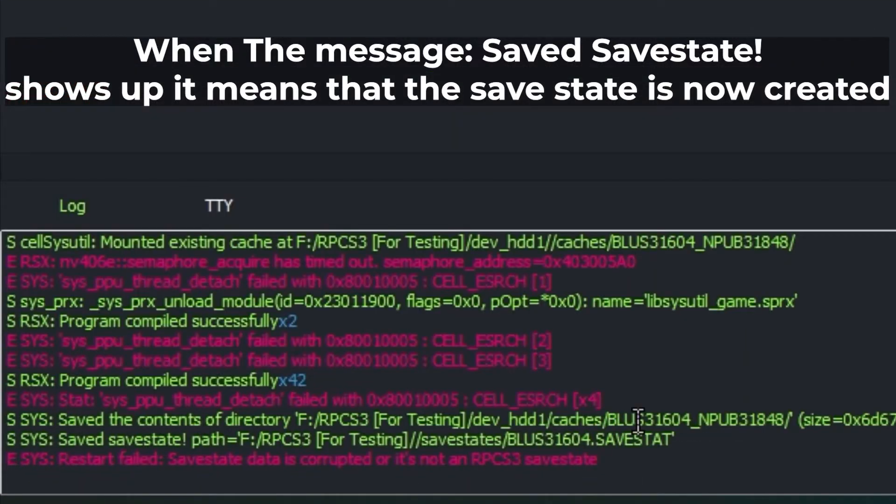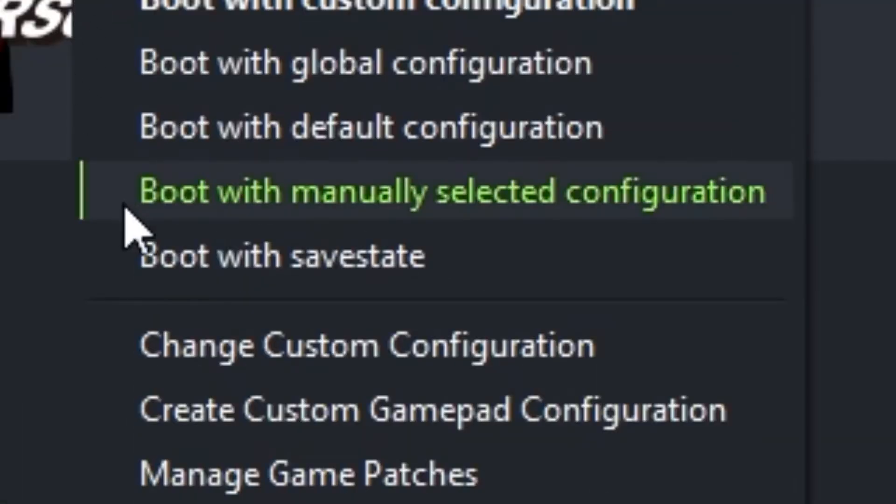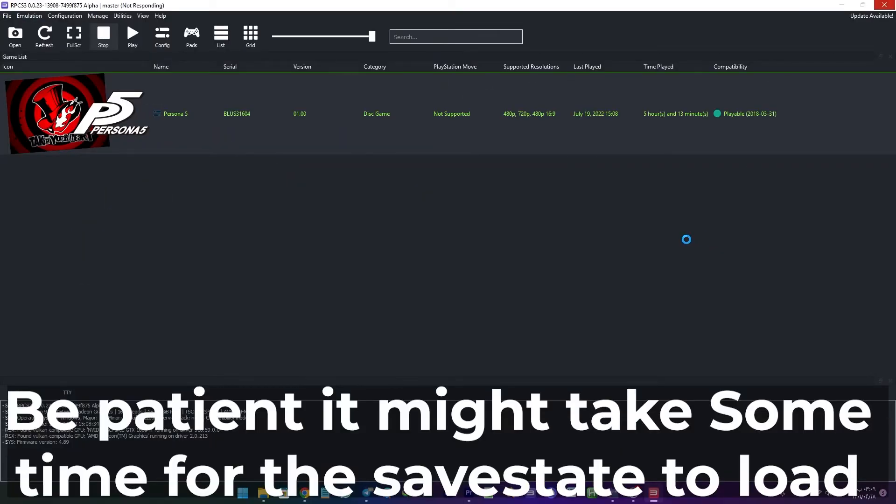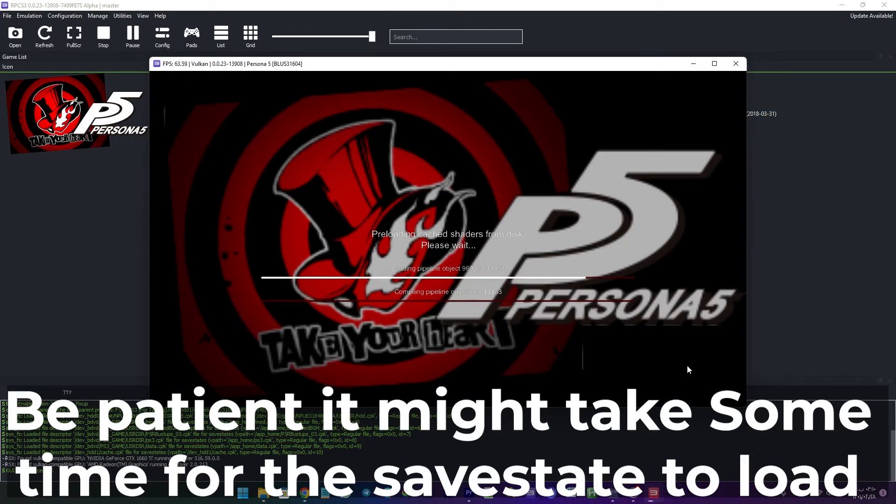If you try to take a snapshot for a second time, it'll replace the previous save state file for that game. After the save state is created, you can just right-click on your game and choose 'Boot with Save State'. This will boot your game from the snapshot that you just took.